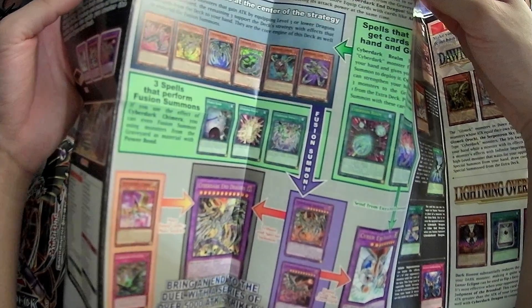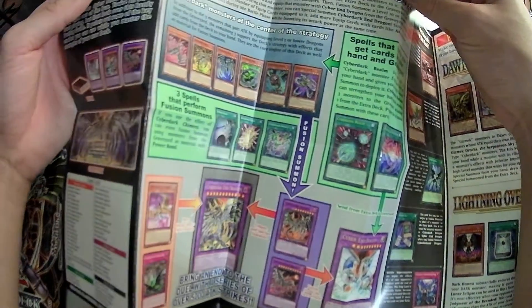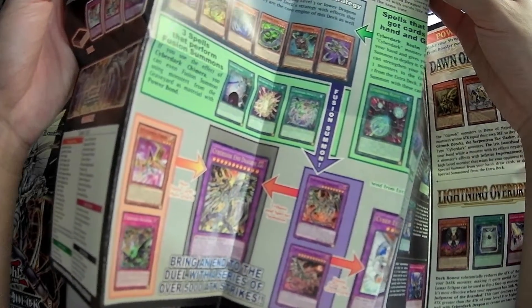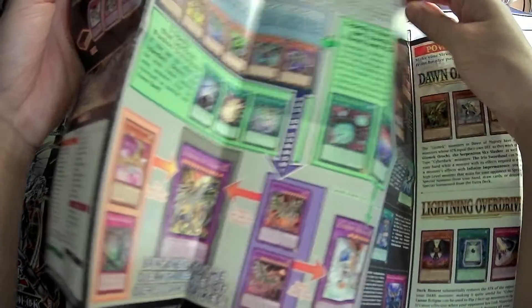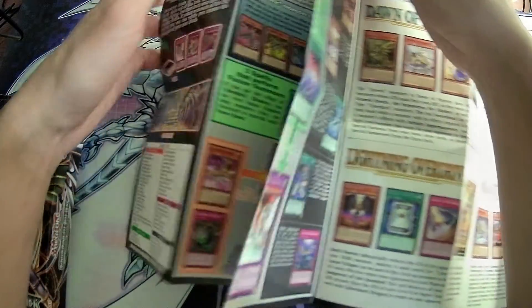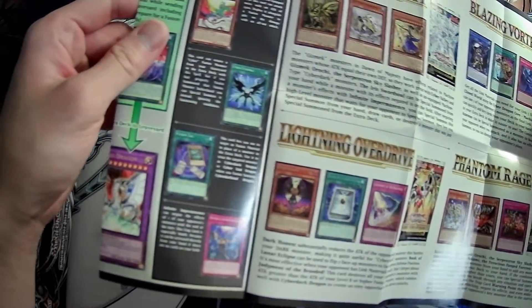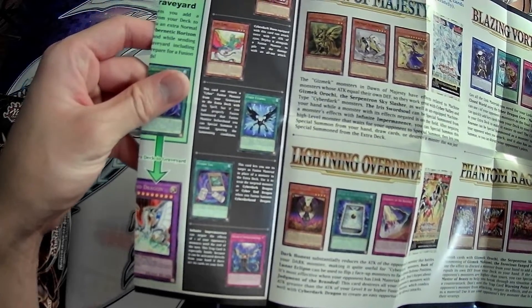Their suggestion for summoning Cyber Dark End Dragon is pretty bad, because getting Cyber End Dragon into the grave and then summoning a Cyber Dark Dragon is pretty hard to do still. It's not impossible — even with the new support, it does help in doing that — but it's really bad still.